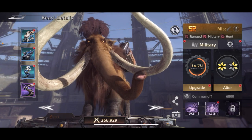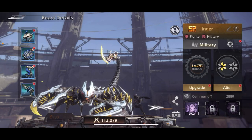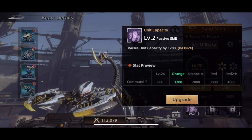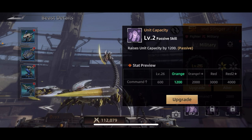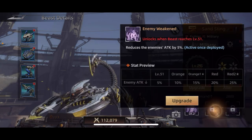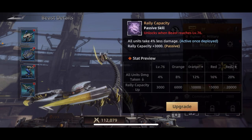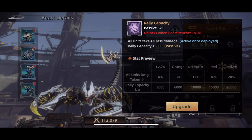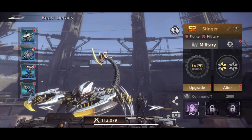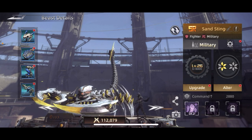The third one is the Sand Stinger. This guy is straight military. His first ability is a passive that raises unit capacity — great for sending more troops with your marches and dealing more damage. His second reduces the enemy's attack. His third makes all units take less damage and raises your rally capacity. I recommend him for combat because he increases troops for both normal marches and rallies, plus two combat abilities.